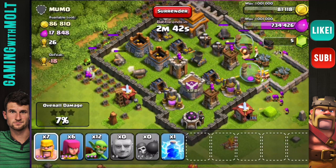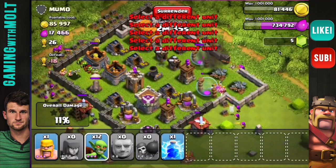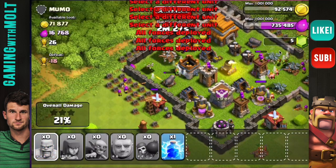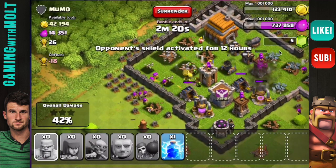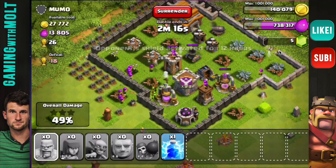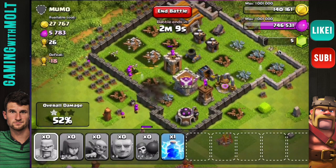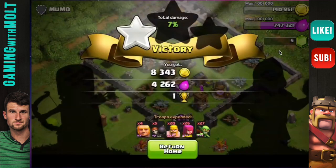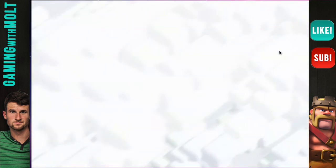That would really help me find out the kinds of videos you guys like so I can continue to put those out. We are going to finish up this raid — he started out with 80,000 gold so we're not doing too shabby. A lot of our archers are on the outside, I'd like to get them inside, but they're about to get taken out by that mortar. We went ahead and ended the battle — we got 59,000 gold and 30,000 elixir, and that wasn't even with a full army, so I'm perfectly fine with that.